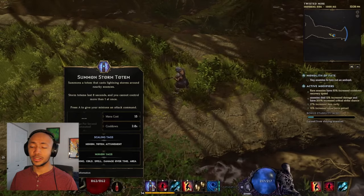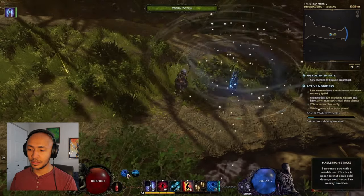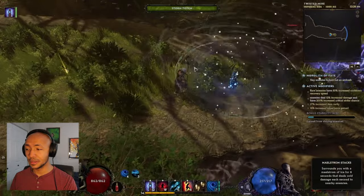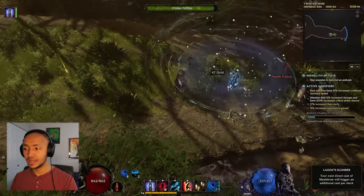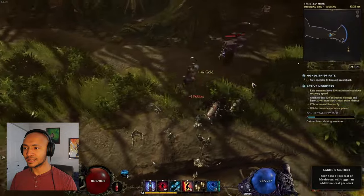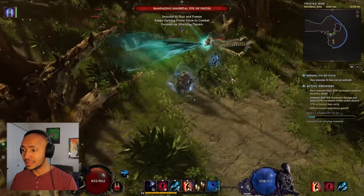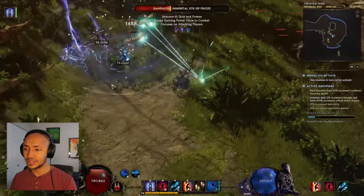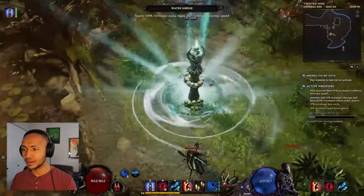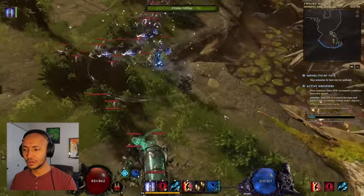Storm Totems actually last eight seconds. So when you cast it and then cast four stacks of Maelstrom on it, and then wait for four more stacks of Maelstrom to appear, you can actually get eight stacks of Maelstrom on a single Storm Totem before it runs out. This is a very, very good play style — it's very safe. All you really do is walk around and let the Storm Totem and your Maelstrom stacks do all the work for you.